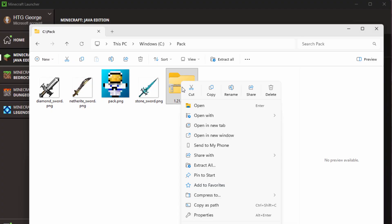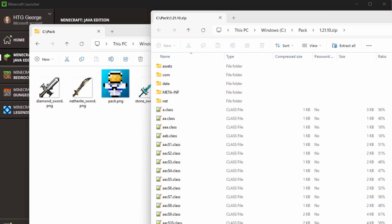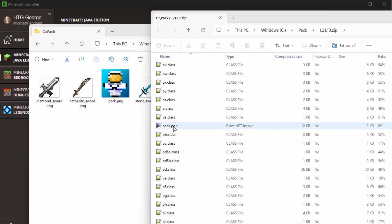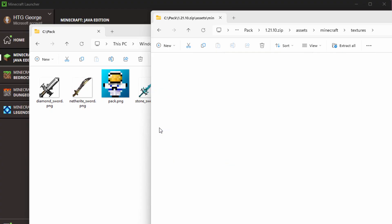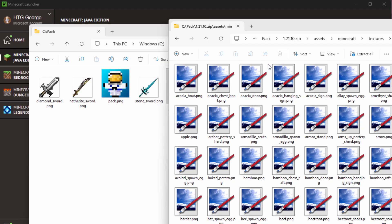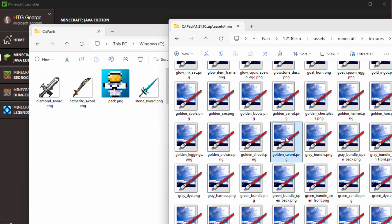Right-click on the zip file and open a new window — that lets us drag and drop. If you want the grass block icon, scroll to the bottom of that page and there's the pack.png — drag it over here. Now let's go back up to the top, go inside the Assets folder, inside the Minecraft folder, down to the Textures folder, and then inside the Item folder. The swords are in here. The sword files begin with the name of the material — diamond sword, netherite sword, stone sword. Let's find the golden sword and drag it over, and also find the copper sword and drag that over.